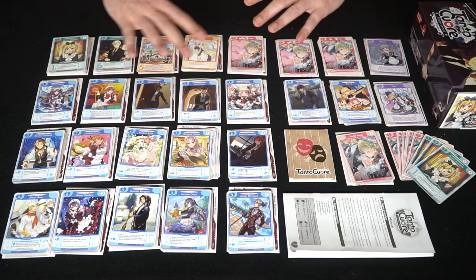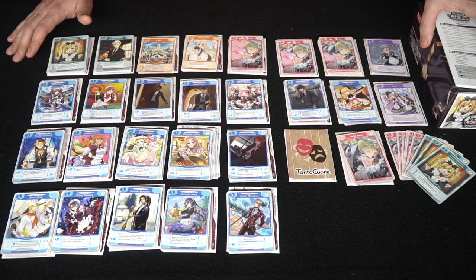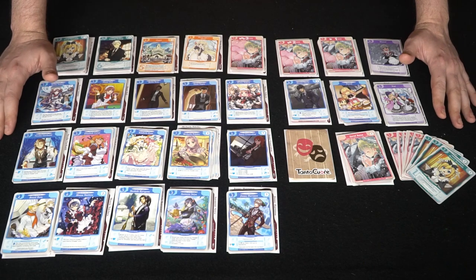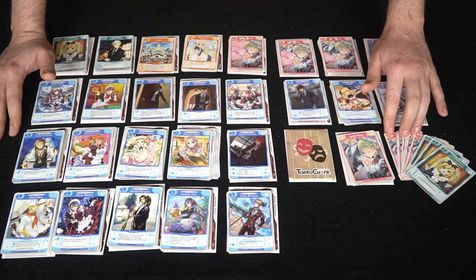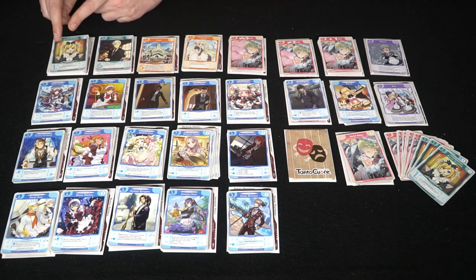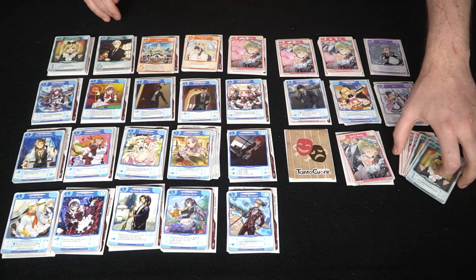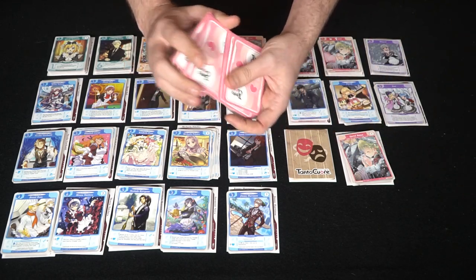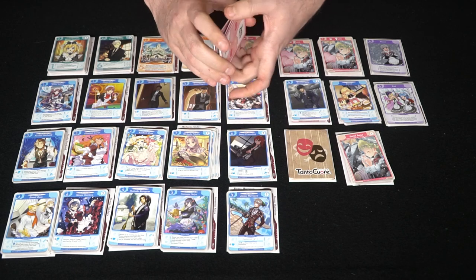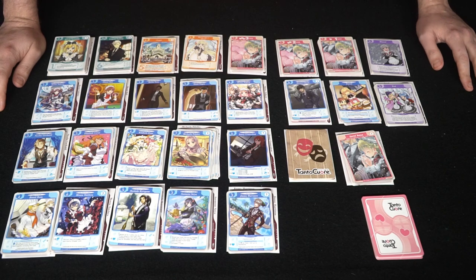As you can see, there are a bunch of different types of cards, and we're going to go through all of them. To begin the game, all you need to do is take seven of these One Love cards and three of these Beverly cards. There's a big stack of these, along with Leopold as well. Everybody gets these 10 cards and shuffles them up like any other deck builder — this is your starting deck, which you'll set aside.